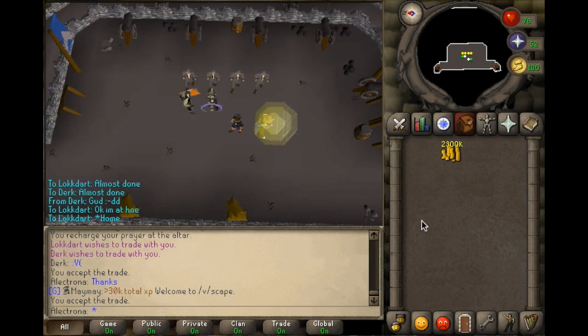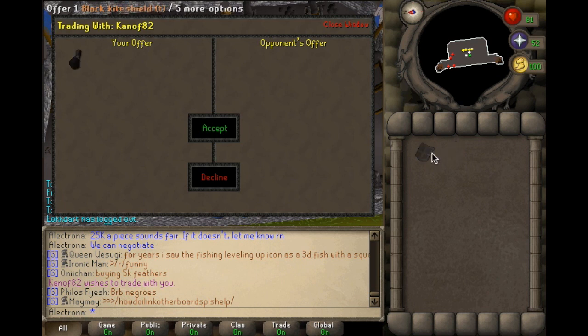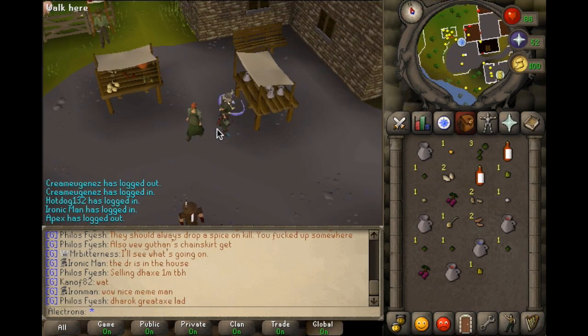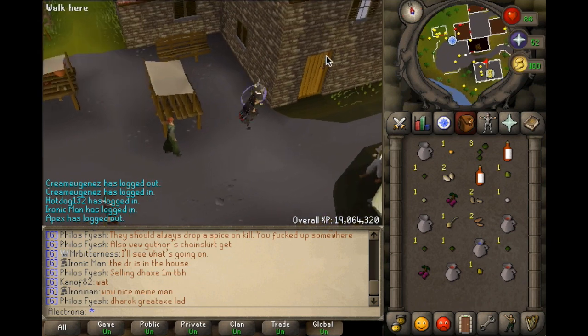We are 2.3 mil richer. I found some extra clue items lying on the ground at the bank, picked them up, and now I'm going to sell them for 25k each. Now that we have 38 thieving we can go legally molest the master farmer.